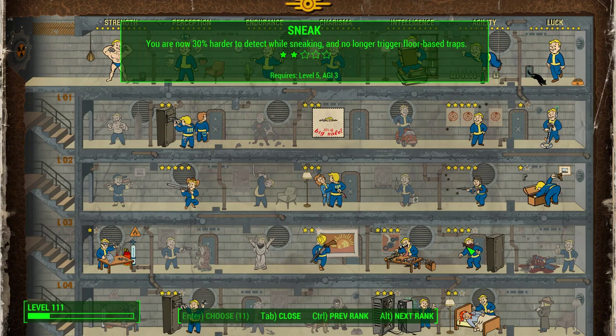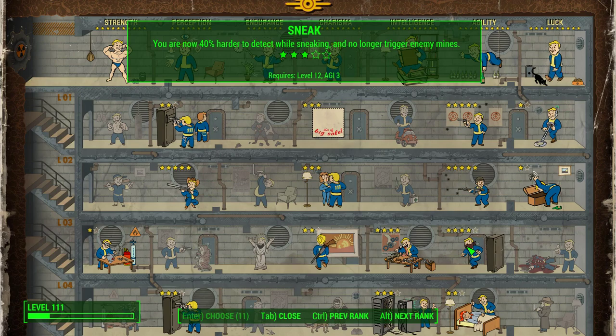That's cool. Second rank, you are now 30% harder to detect while sneaking, and no longer trigger floor-based traps — that is really pretty cool. Rank 3, you are now 40% harder to detect while sneaking, and no longer trigger enemy mines, and that's really pretty handy.